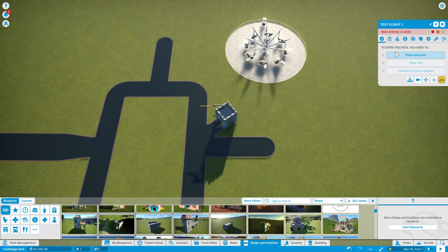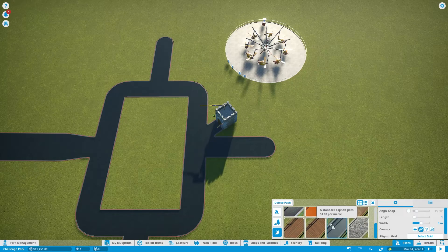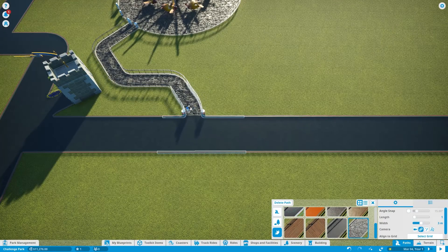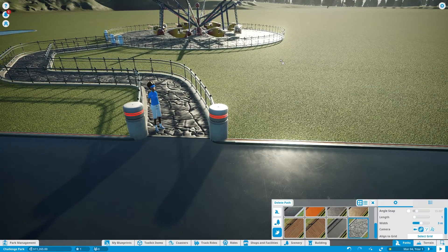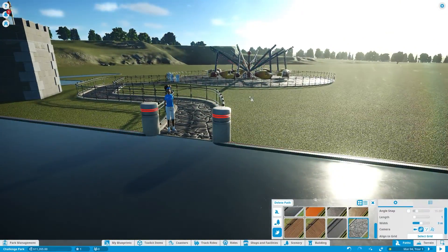We're going to place an entrance and an exit. Let's have the entrance here going by the bathroom, and exit here — spitting back out into the hub. Once we connect this, I'll choose the stone slab path to go well with our castle theme. You'll see they have a little person at the end to admit people and take their money. These people aren't like other staff — you have no control over them and they don't seem to need breaks. They just stand there endlessly. Maybe they're animatronics.